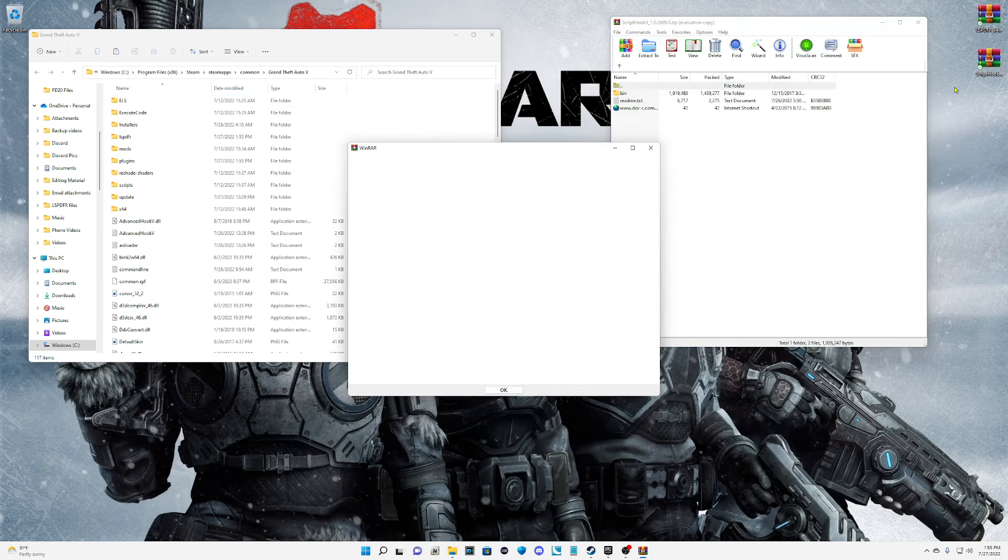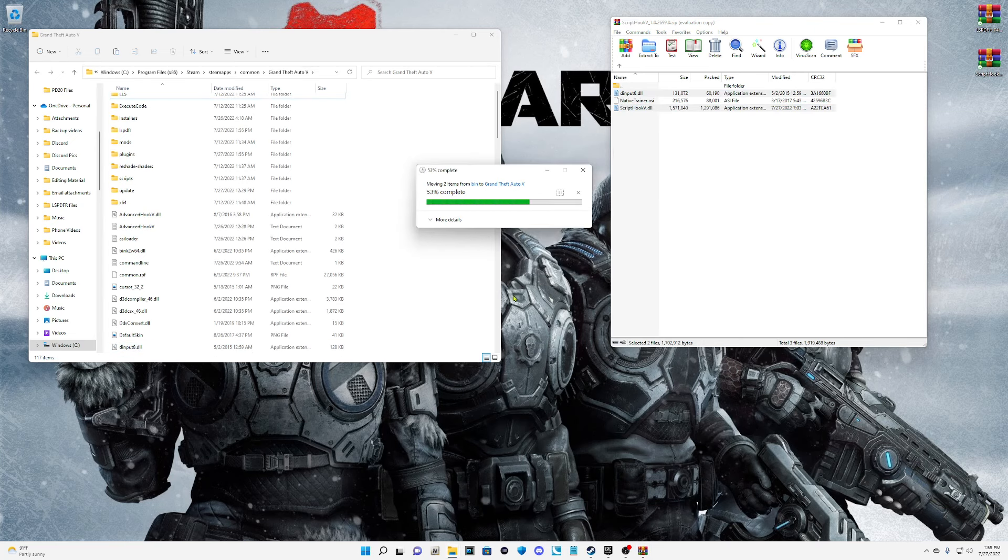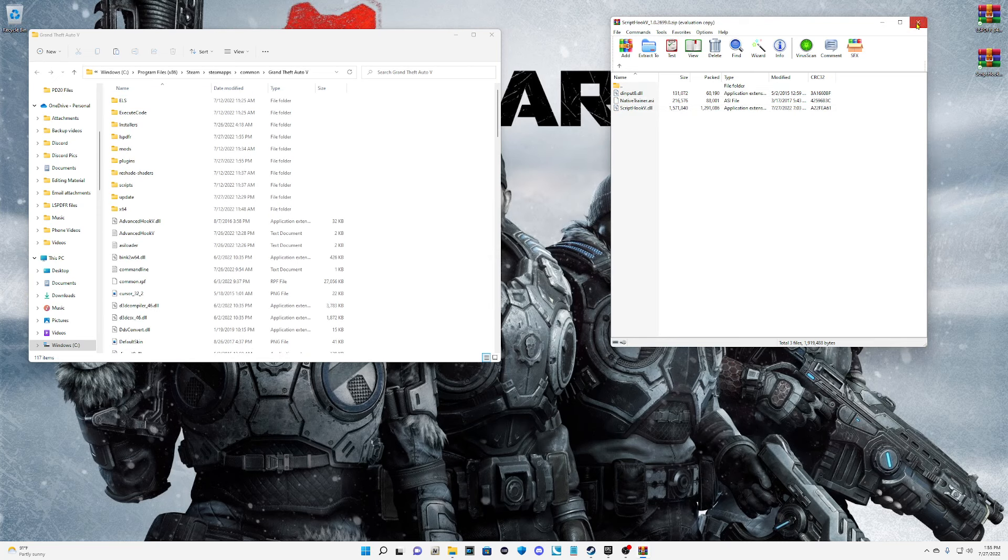Open up your Script Hook V WinRAR, double-click on the bin folder, highlight everything, and deselect the native trainer.asi. Grab the dinput8.dll and the ScriptHookV.dll, pull them into your main directory, drop them in, and replace the two files.